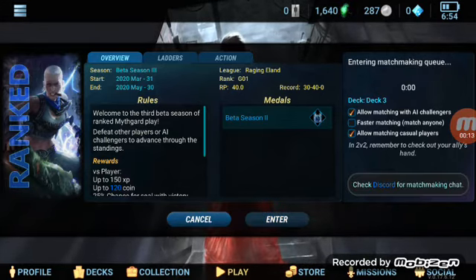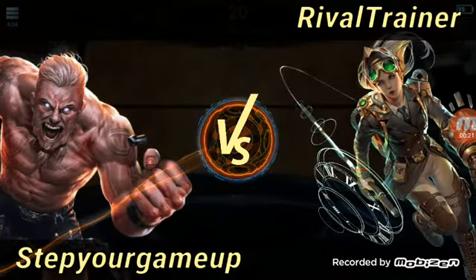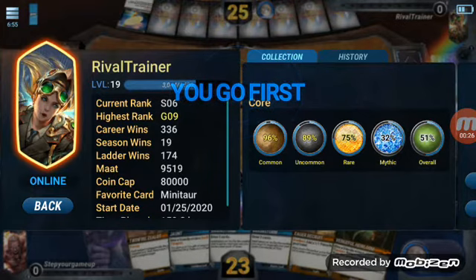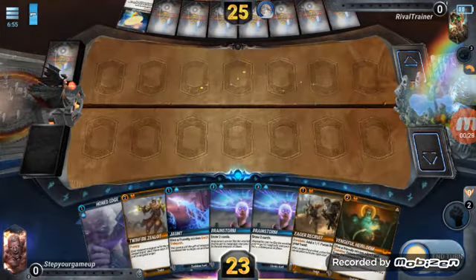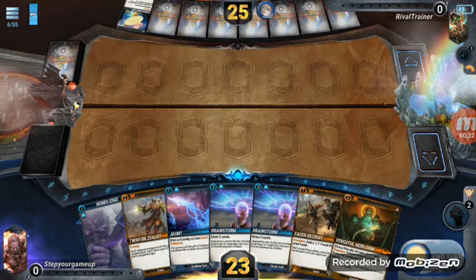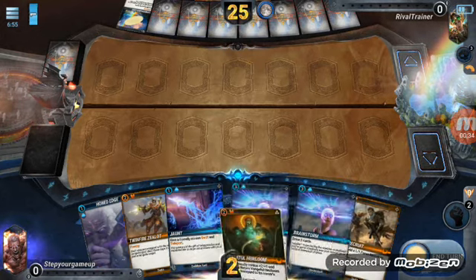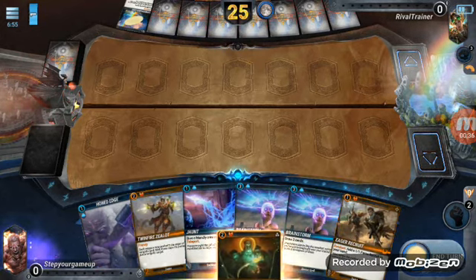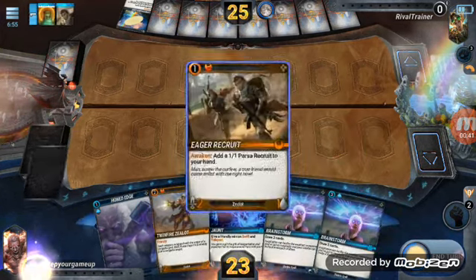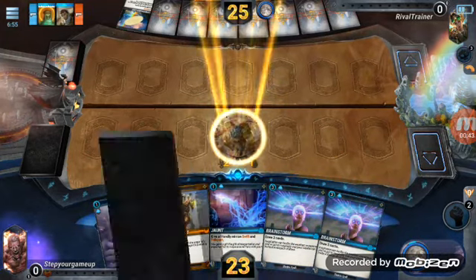I'm doing an orange-blue deck today. I'm trying to switch it up — I really don't know how it's going to work out. I've played two games with it so far and I'm just switching it up every single time I play somebody, kind of making it better. This used to be a rank four gold player's deck, so let's get into it and let's burn this and play one of him and see how it works out.